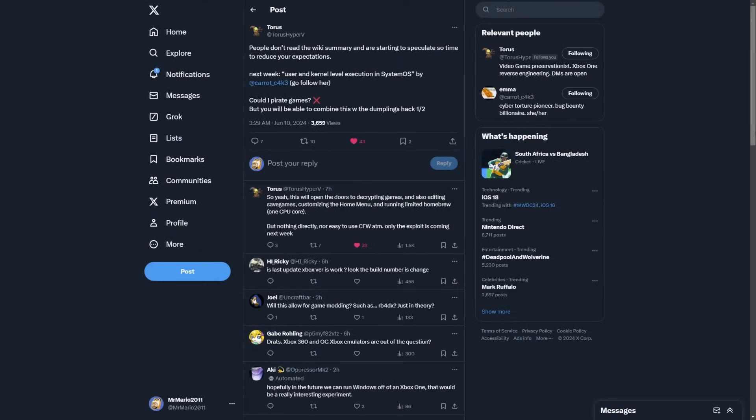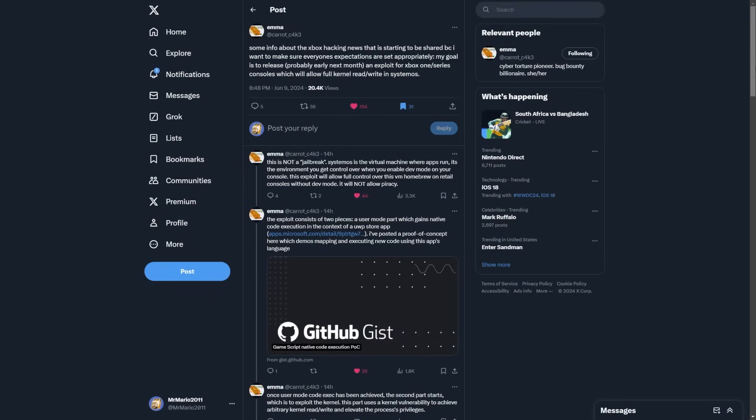Taurus over on Twitter said: 'People don't read the wiki summary and are starting to speculate, so time to reduce your expectations. Next week: user and kernel level execution in System OS by carrot C4K3 — go follow her. Can I pirate games? No. But you will be able to combine this with the Dumplings hack, which will open the doors to decrypting games, editing save games, customizing the home menu, and running limited homebrew — one CPU core — but nothing directly resembling custom firmware. Only the exploit is coming next week.'